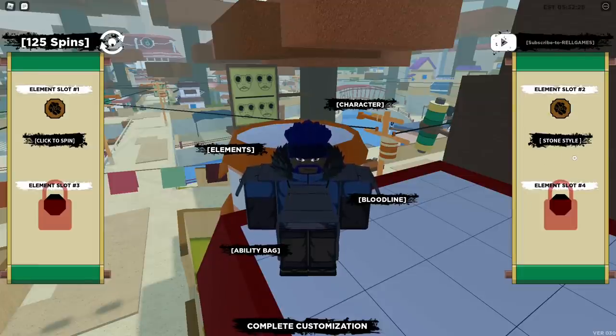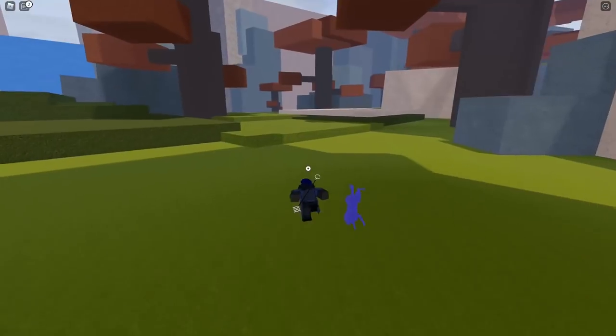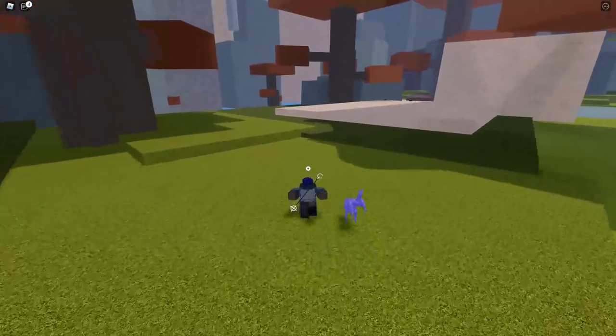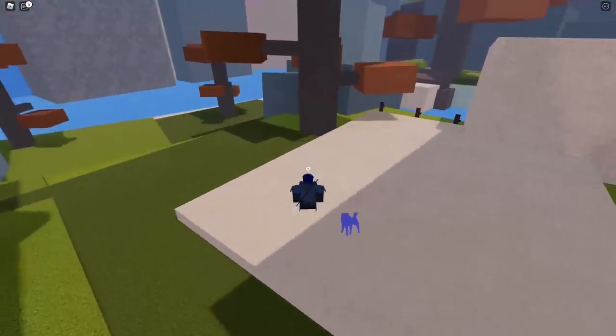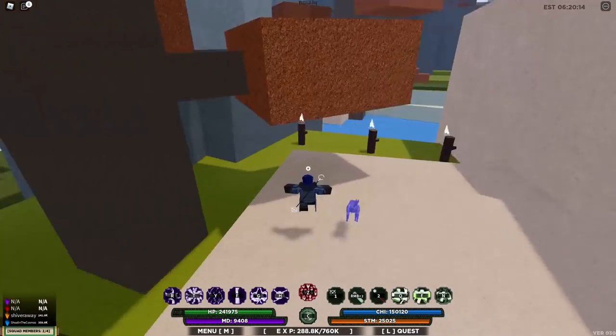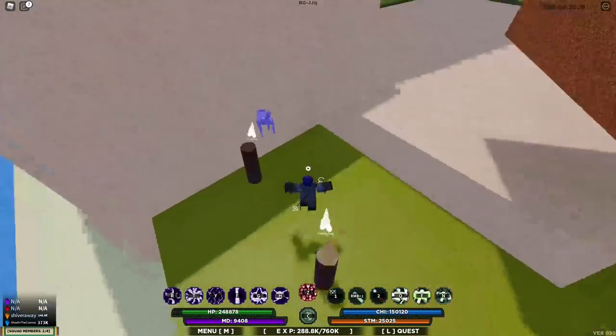Elements are actually gonna be useful, this is pretty nice — you definitely want to get this. So, Wagwan people of today, it's me, Shiver Away, and we finally got it. We finally got the specs. Shiver style is in the game. It's been a long journey, but we finally have our own ability set in Shindo Life, so I'm gonna be showing you what it can do — and it's actually pretty busted.